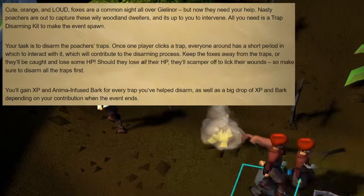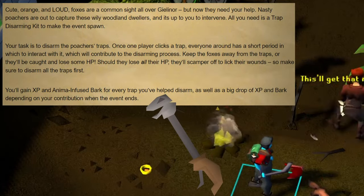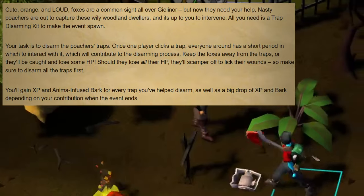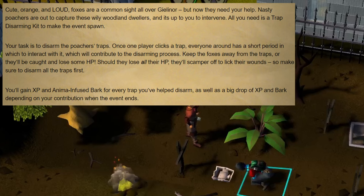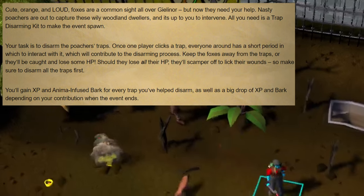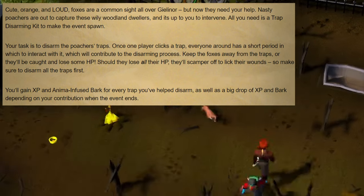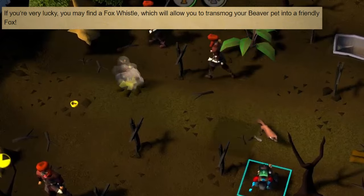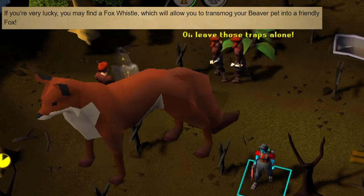The next event is Poachers. To spawn this one, you or somebody nearby will need to have a disarming kit in their forestry kit. This event is simple enough — a group of poachers set traps to catch a fox and all you have to do is click the trap as soon as you can to disarm it. For every trap that you help disarm, you'll get woodcutting XP and anima infused bark, with a big drop of XP and bark at the end based on your total contribution. This event also has a rare drop of a fox whistle, which can be used to transmog your beaver pet into a fox.